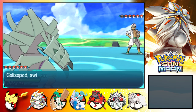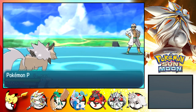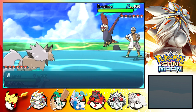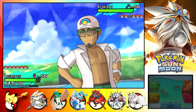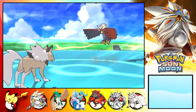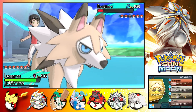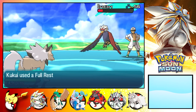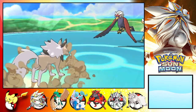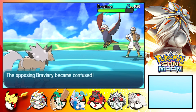Lycanroc, go! Go sir, do better than what his Lycanroc did. Stealth rock is the equivalent of spikes. It's hailed. Let me predict a full restore here - yup, yup. That's right. Hehehe, sucka! Just don't miss.